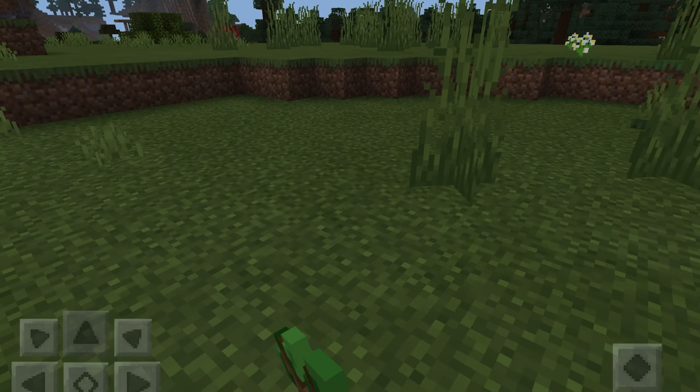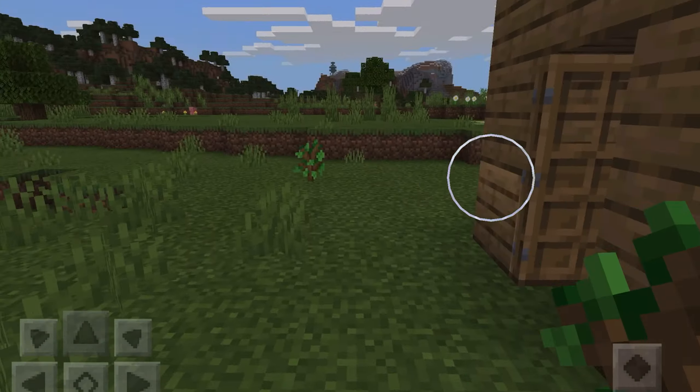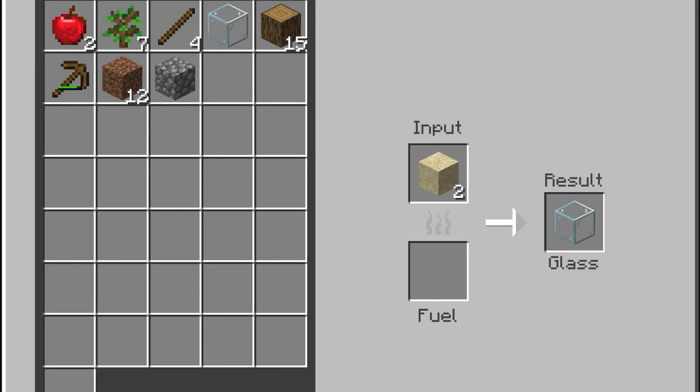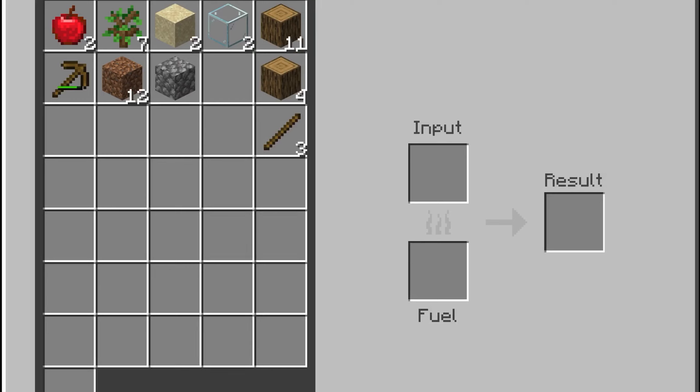I'm gonna plant some saplings so that there are trees growing closer to my house. I probably need to make torches, so I'll do charcoal — I normally do that on my first nights if I don't have any coal yet. Three should be good. I'll speed up this bit.